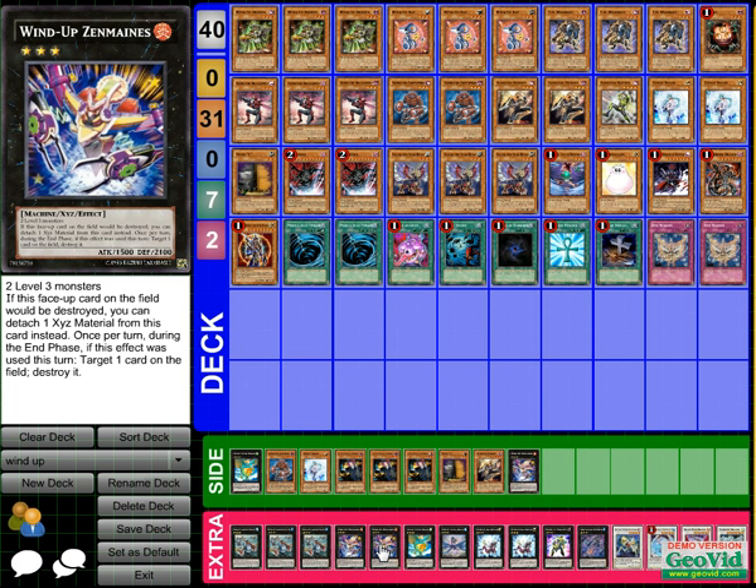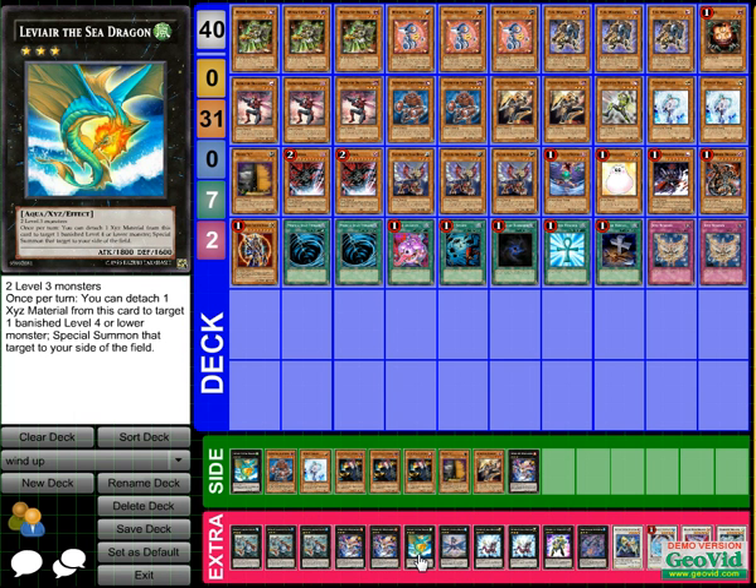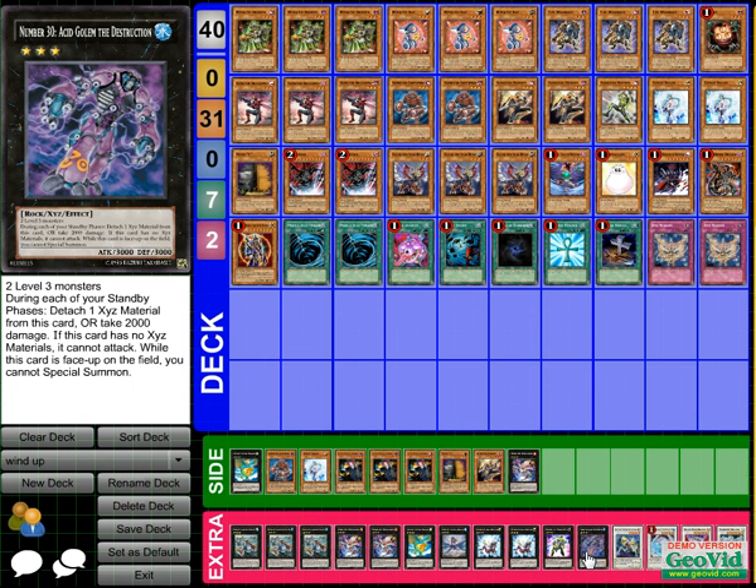Leviair — no explanation needed. I remove with Envoy and Allure, and also with Dark Armed Dragon, so I have many targets. I would run two Leviairs and take out the Acid Golem. Number 30, Acid Golem — we don't have him yet, but once we get him, he's a beat stick. They can make a 3000 beater on the field and your opponent has to deal with him.